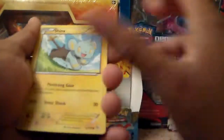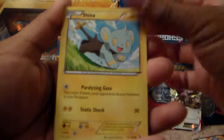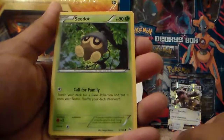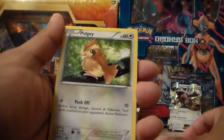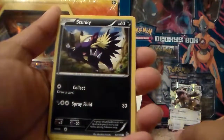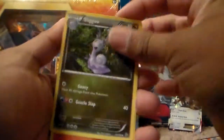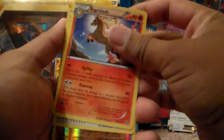Okay guys, we got a Shinx, common. A Sandile, common. A Seedot, common. A Pidgey, common. A Stunky, common. A Sligoo, uncommon. A Rapidash, uncommon — it evolves from Ponyta.